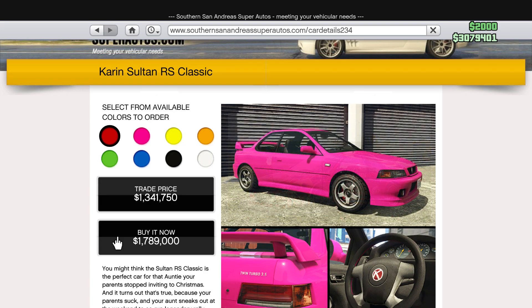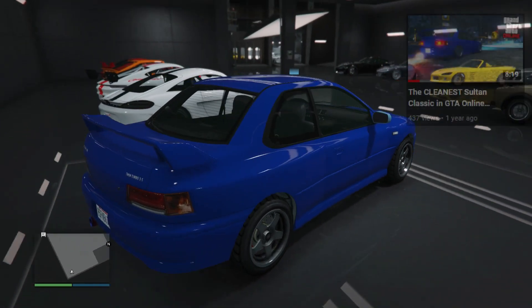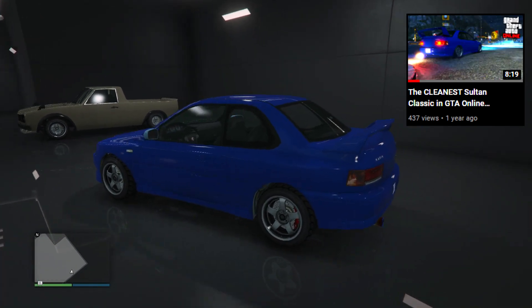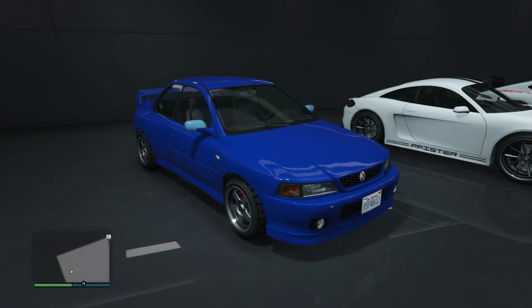When the Sultan Classic came out I made a video about it and I tried to make it look like a 22B, and I was foolish in doing that because the 22B was never a four-door, whereas the Sultan Classic is a four-door.